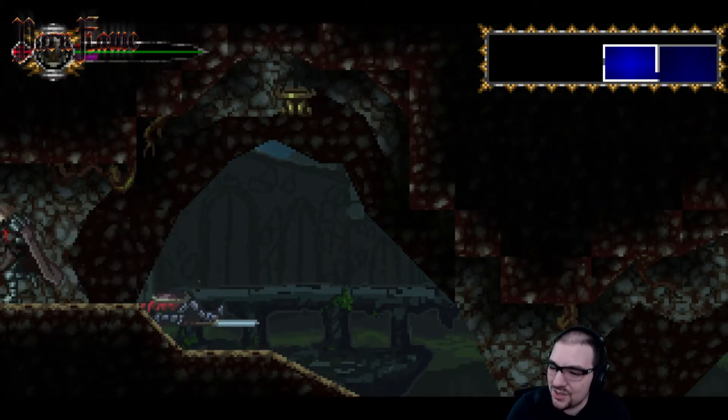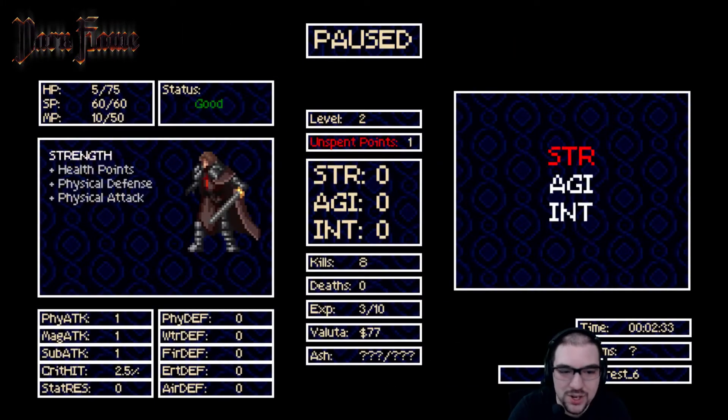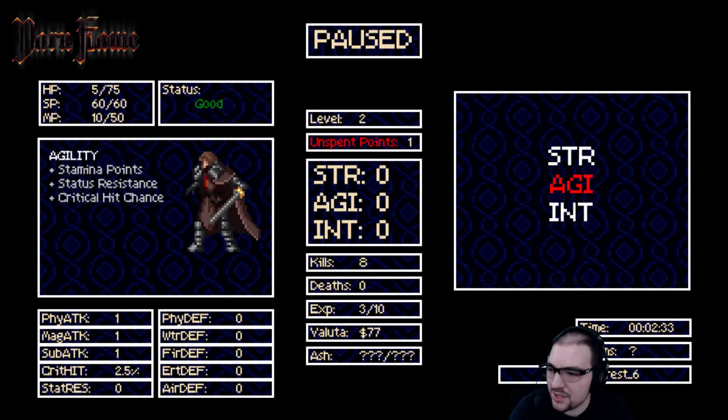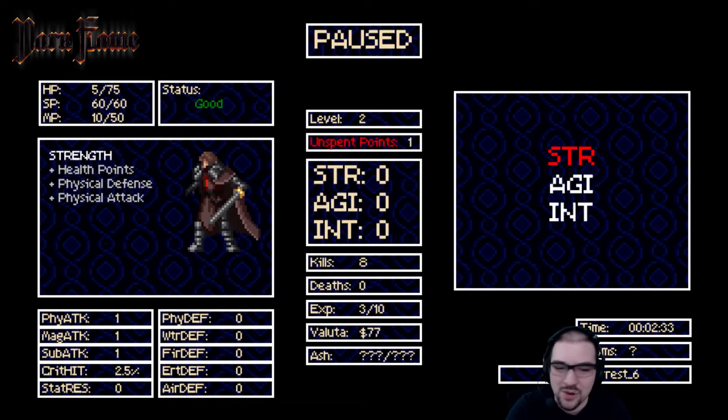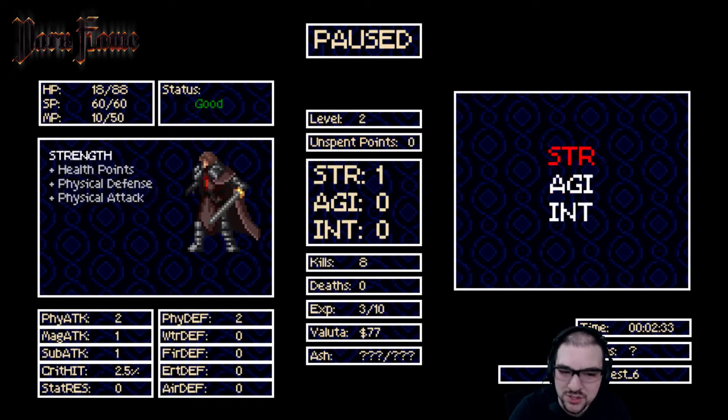There's the mana — so you have to kill somebody to get their soul, their mana. One unspent point; let's put that into our strength, because right now we just do not deal the damage. And that upped my health too, so that's pretty sweet.